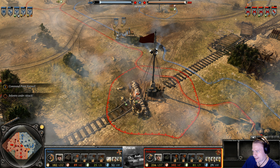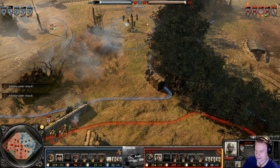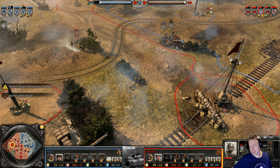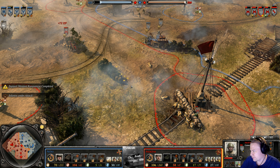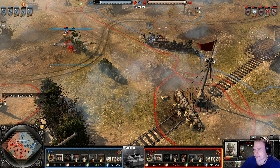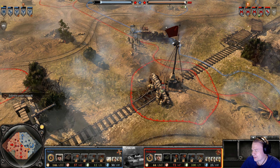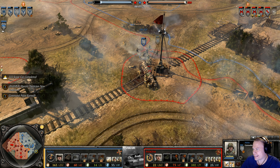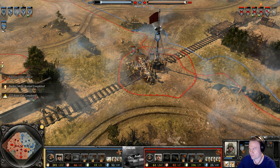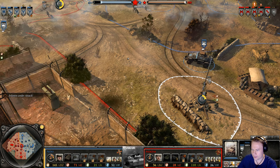A grenade forces them out of cover and gets a couple of models. The HMG stays focused on the conscript squad rather than coming over to help. Nico changes his focus — not wanting to bother with conscripts in green cover when he can target those in light or no cover. They're going down quite fast. Then Nico baits Inca Una — it is possible to fire the rifle grenade, hear the distinctive click sound, and then cancel it without it actually firing. Some devilish tactics there.